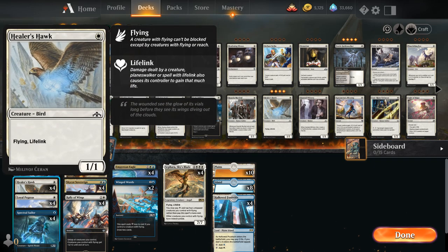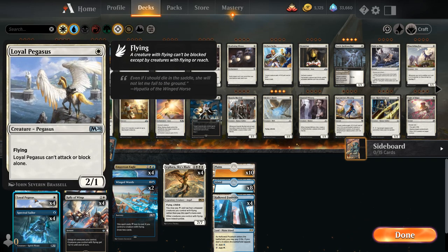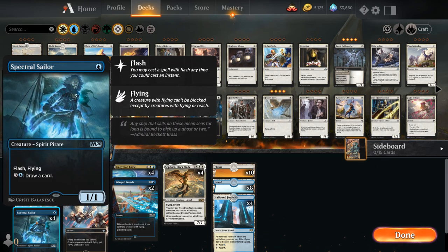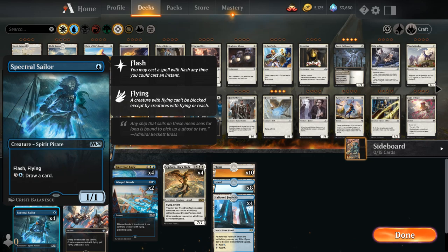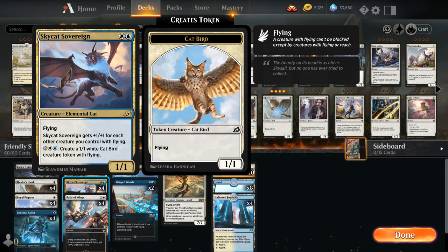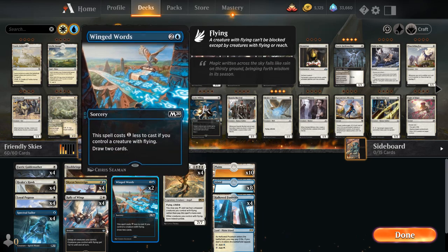We've got Healer's Hawk as a 1-mana 1/1 flyer with lifelink, Loyal Pegasus as a 1-mana 2/1 flyer that can't attack or block alone, and Spectral Sailor as a 1-mana 1/1 flyer with flash — for 4 mana we get to draw a card. Between the Sailor and Skycat Sovereign we've got nice mana sink abilities in the late game, so even if we're flooding out it's not the end of the world.